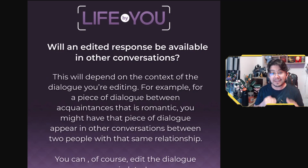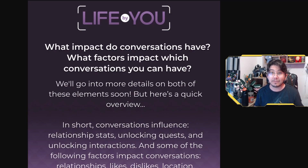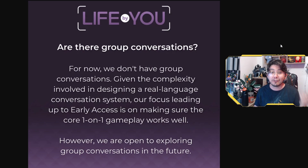The conversation editor is another new feature sure to excite fans. This tool allows you to customize conversations as casually or as intensely as you like, and you can even add your own custom dialogue. That custom dialogue will influence things such as relationship stats, unlocking different quests in the game, and unlocking different interactions. There are no group conversations yet, as they're super complex, so the team is focusing on one-on-one character conversations — though they are open to exploring group conversations in the future. Players don't have to edit or create conversations if they don't wish to, as there are loads of dialogues already in the game.